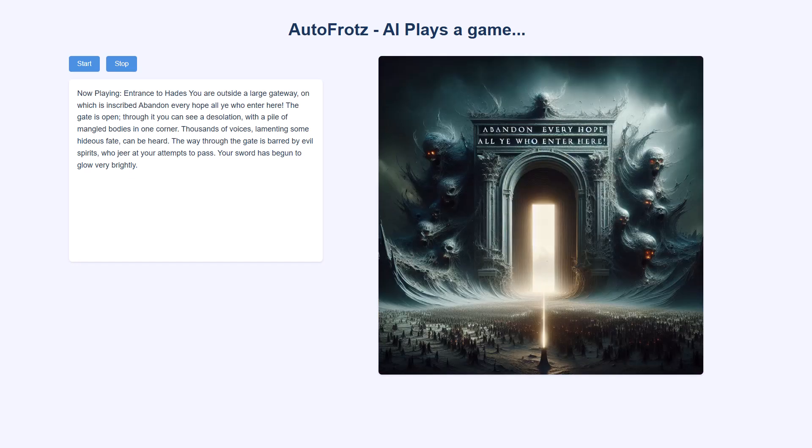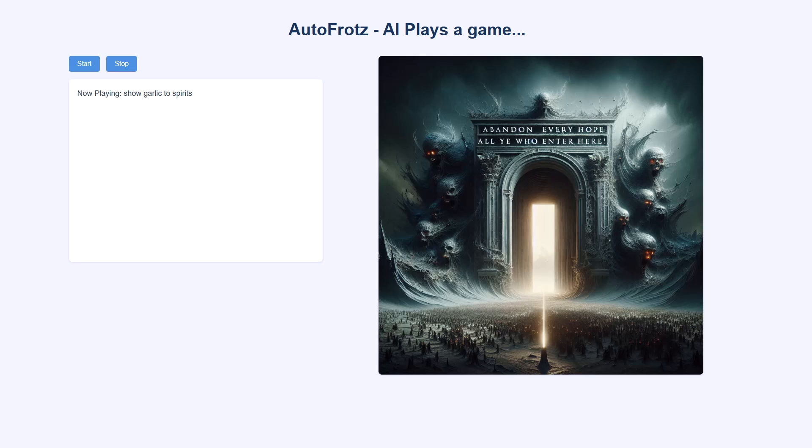Go down. Entrance to Hades. You are outside a large gateway, on which is inscribed, Abandon every hope, all ye who enter here. The gate is open. Through it you can see a desolation, with a pile of mangled bodies in one corner. Thousands of voices lamenting some hideous fate can be heard. The way through the gate is barred by evil spirits, who jeer at your attempts to pass. Your sword has begun to glow very brightly. Show garlic to spirits — I don't know the word show. Use garlic — I don't know the word use. Throw garlic at spirits. You seem unable to interact with these spirits.